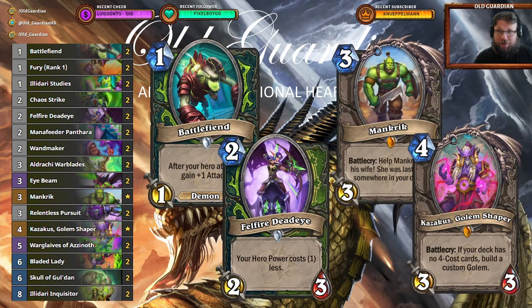As for the mulligans with this deck, you're just looking to get a good curve. Battlefiend, Felfire Deadeye, Mancrick, Kasagus Golem Shaper — that would probably be your ideal curve. Sometimes you can also fit in Manafeeder Pantera or Wandmakers if you can't find all the good stuff.